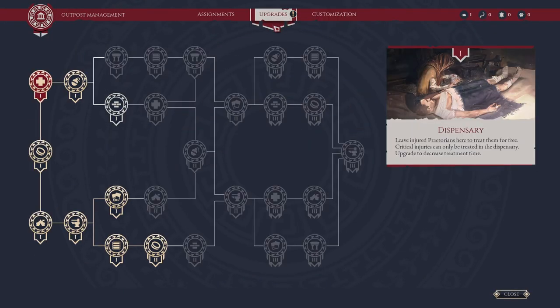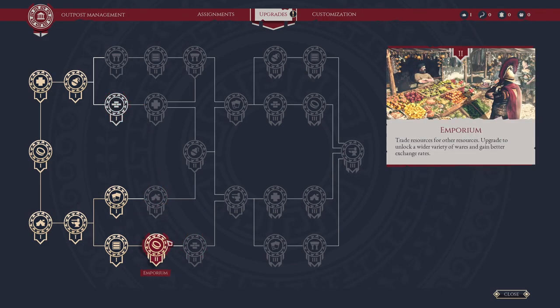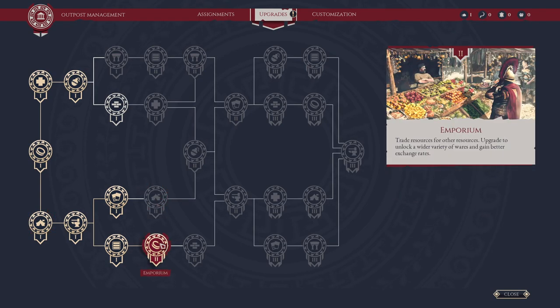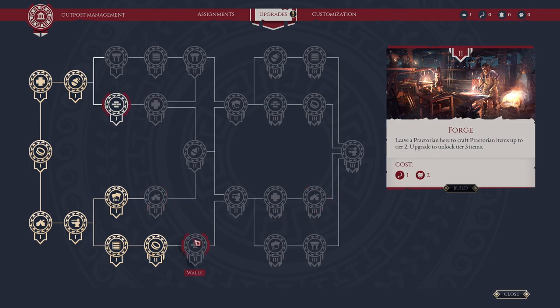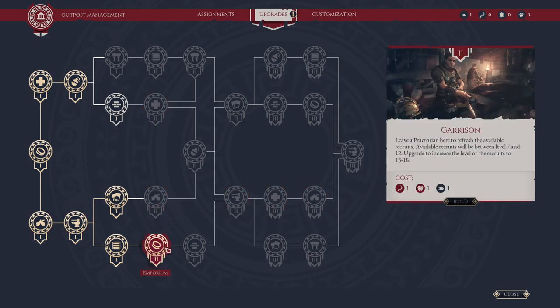Let's go to camp management. We can build the palaces but I don't want to. I have the Emporium, which is probably why I have better prices - don't sell anything until you build the Emporium, you'll have a much better exchange rate. For the forge, we need two iron mines and one farm, but we don't have any more farms left.